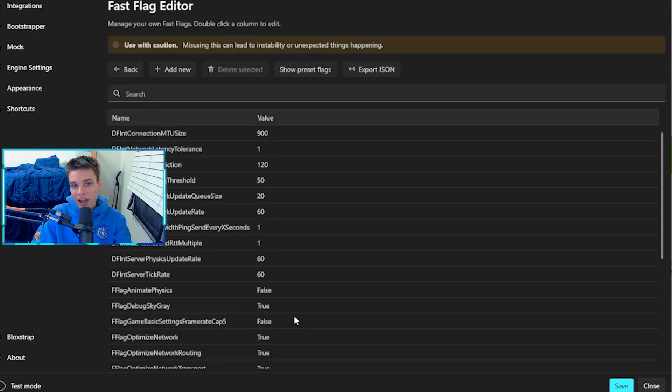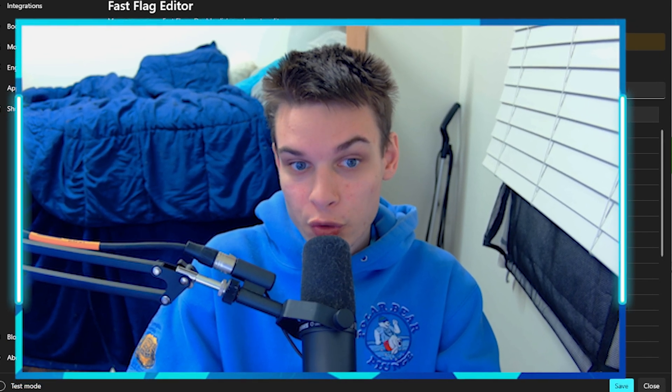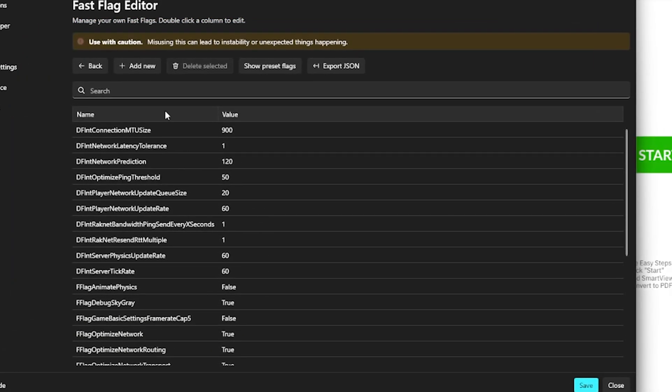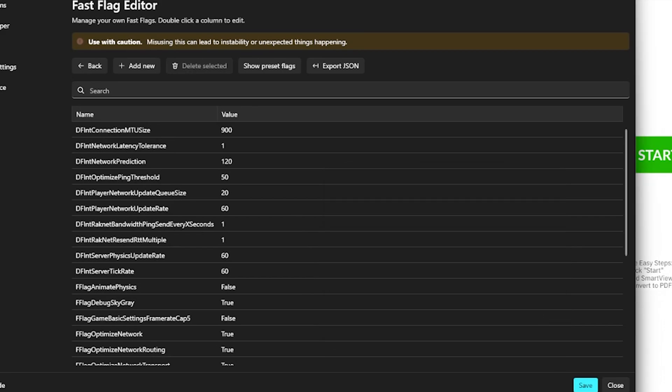The next part is the fast flag editor. I do not recommend using this unless you know what you're doing. I will leave a link to my Discord server which will have all the fast flags listed. You can go in, copy and paste them by clicking Add New, then Import, and paste them in and hit OK.